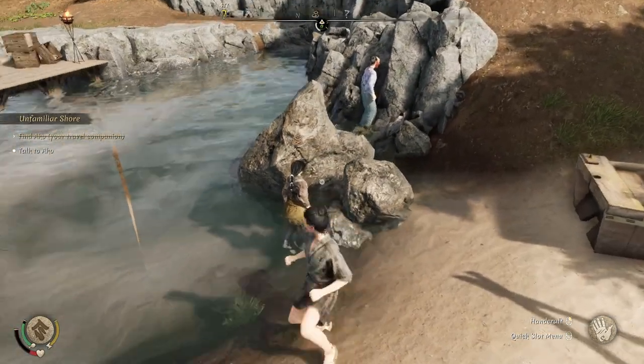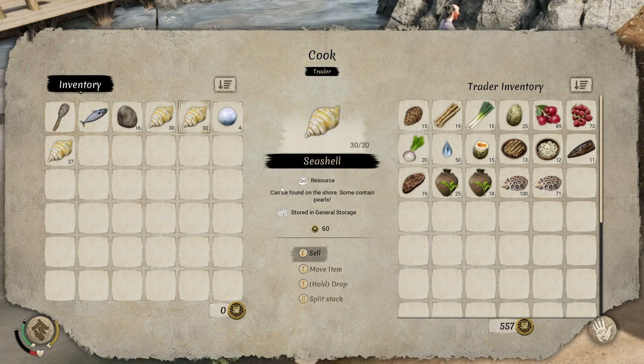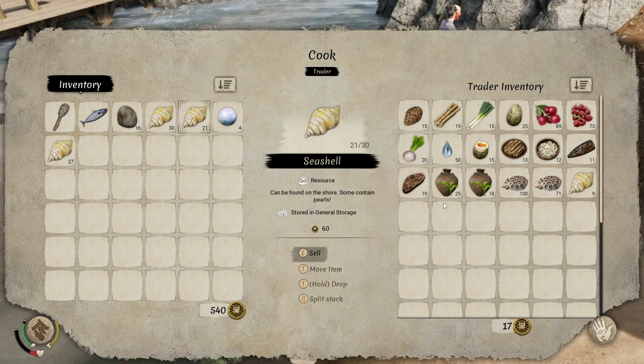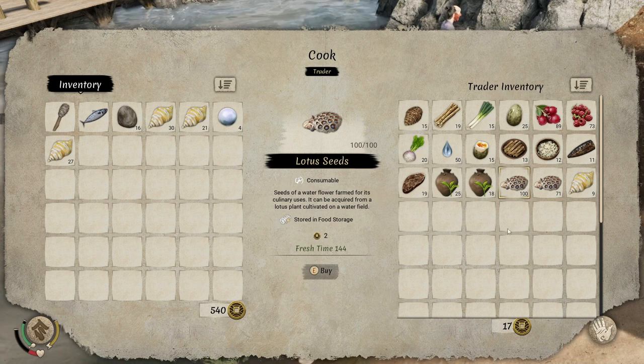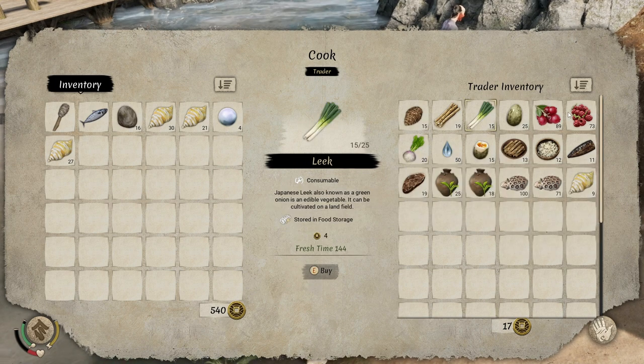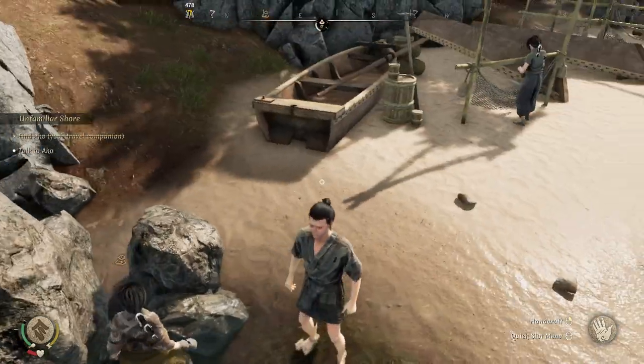Here we are at stop number one, because here's a cook who I can sell to. She has 557 coin on her. I'll just sell her all these seashells. Look at that — she's got 17 coin left, and if I wanted to I could buy any of these things. Oh look, lotus seeds I could take for making a garden. Here's a good collection of resources if you want to start farming early. Congratulations, we have a whole bunch of stuff already.